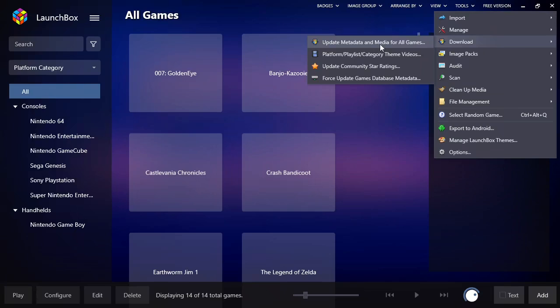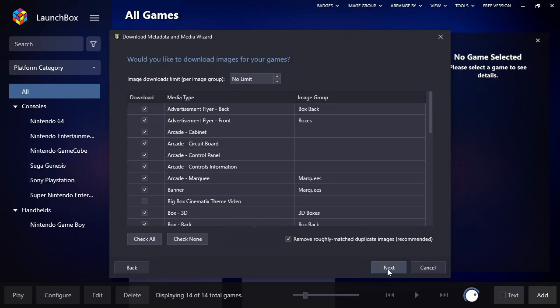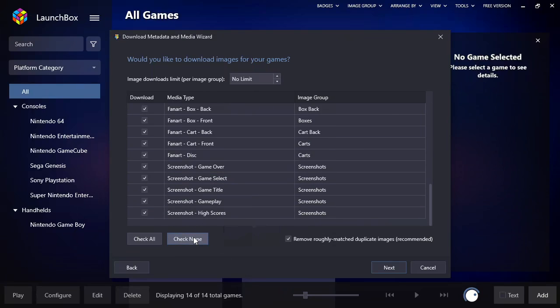Come down to Tools and instead of importing like we did with ROMs, we're going to go to Download and say Update metadata and media for all games. Pay attention to what it says here because sometimes it'll just do it for one selected game. Just at this point, when you haven't ever done anything and you're setting it up for the first time, will it do all games. So we click that — this one's going to take a little bit of time.